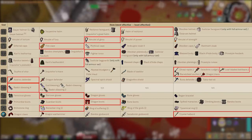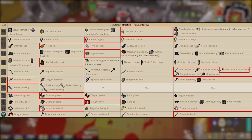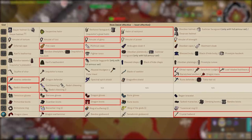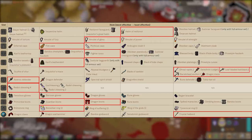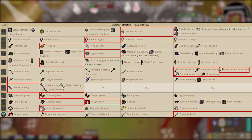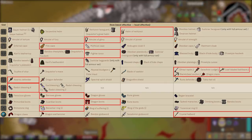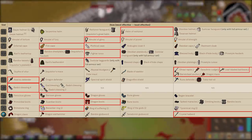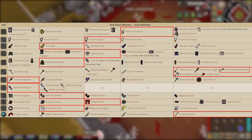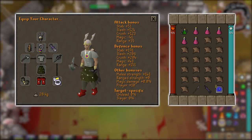The gear I'll be using is lesser-tiered, just to show it can be done for players who think they need the most expensive gear — you don't. I'm going with the helm of Neitiznot, amulet of glory, fire cape, fighter torso, Karil's leather skirt, leaf-bladed battleaxe, Avernic defender, Rada's blessing 4, barrows gloves, dragon boots, berserker ring imbued, and the crystal halberd as my special attack weapon.